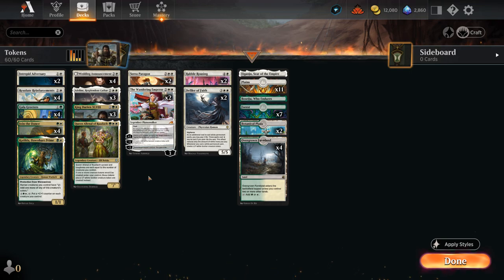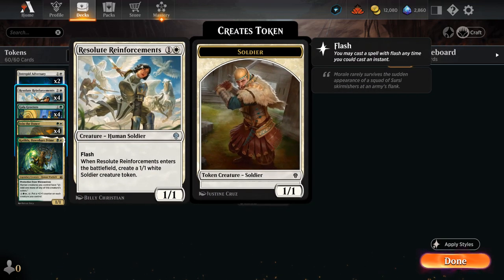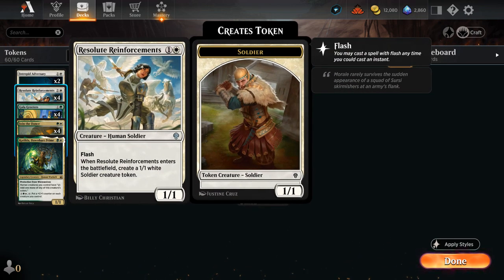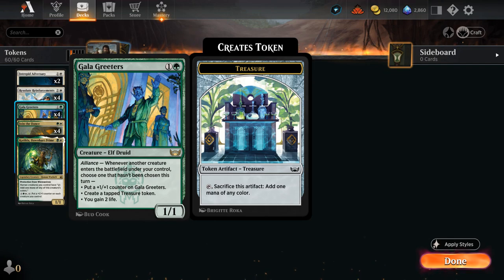Browsing through the rest of our deck, we have 4 copies of Resolute Reinforcements - a 2-mana 1/1 human soldier with flash that makes a 1/1 white soldier creature token when it enters. That's a great way to enable our Gala Greeters, which has alliance: when a creature enters under our control, we can choose one mode that hasn't been chosen between a +1 counter, a tapped treasure token, or 2 life. If we make tokens at instant speed during the opponent's turn, we can potentially enable Greeters on our turn and the opponent's turn once again.